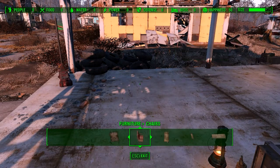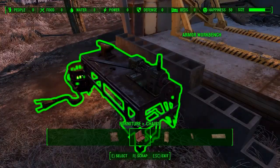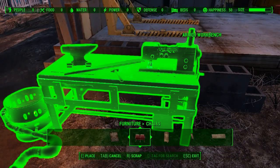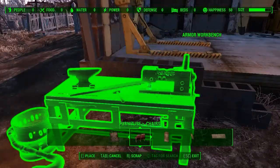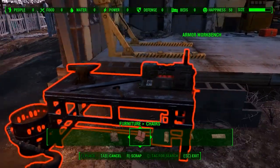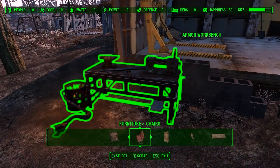Cancel the chair — I don't want to build more chairs. What's that? Armor workbench! I meant to use the armor workbench but apparently I just picked it up. Let's put that back down — there, I guess. That's close enough to where it was originally.